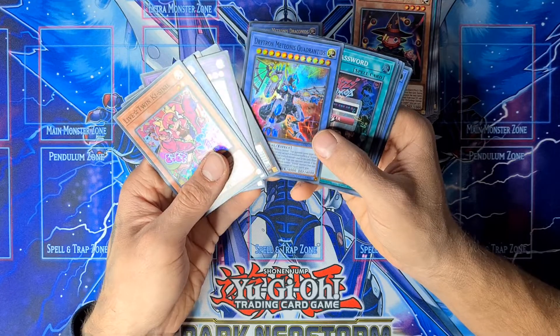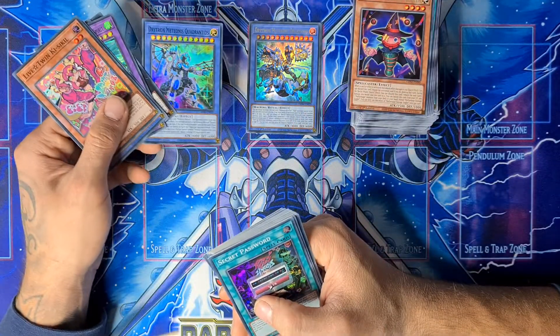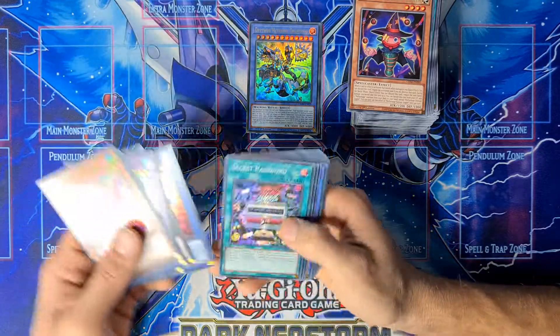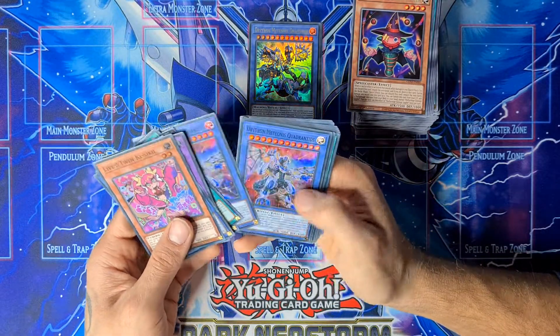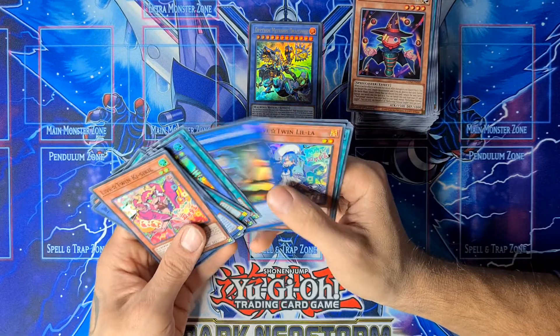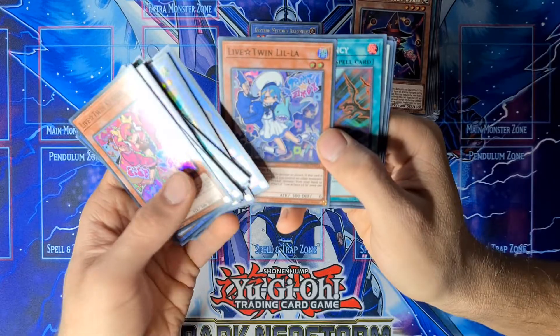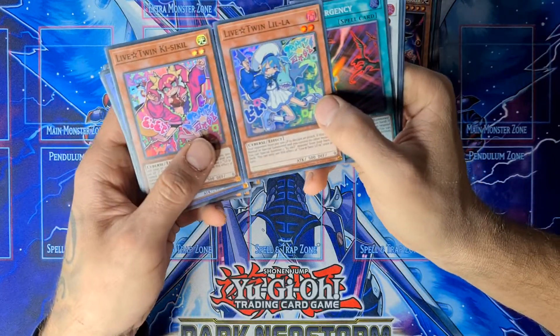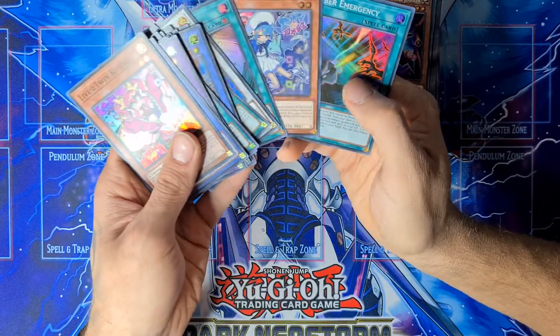The three ultras are: Drytron Meteonis Draconate, Alistair the Invoker of Madness, and Evil Star Twin Lila. Really nice, really happy with those ultras. And also Lifestar Twins, a bunch of Drytrons like Drytron Meteonis Quadrantids and Drytron Meteonis Draconate. I'm looking forward to seeing these cards in a duel and wondering how people are going to pronounce the names.